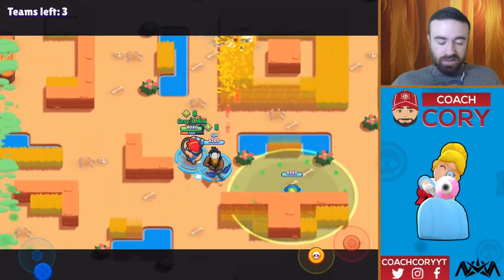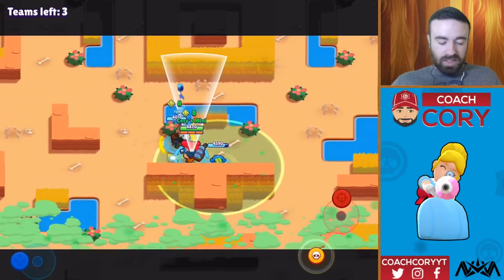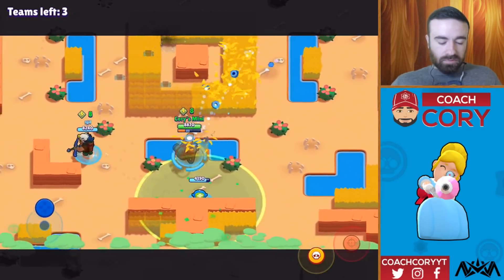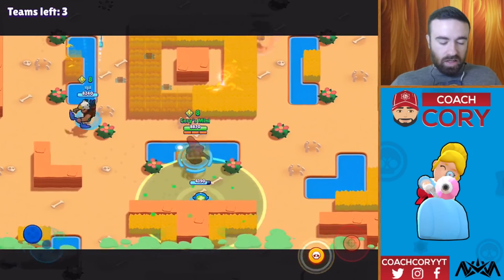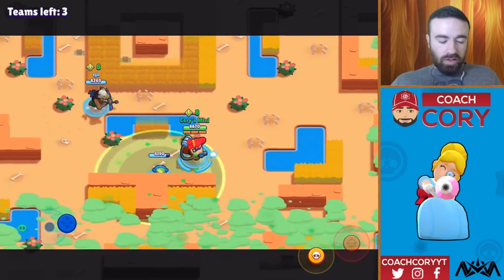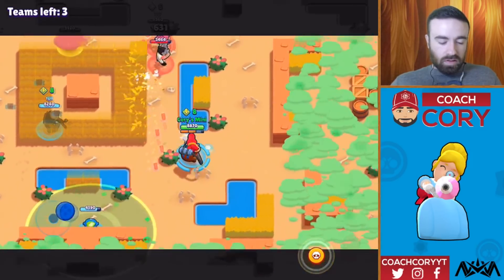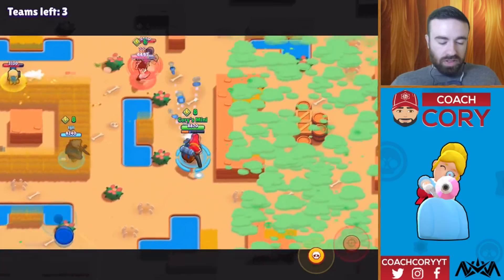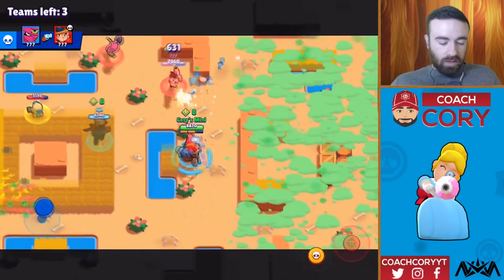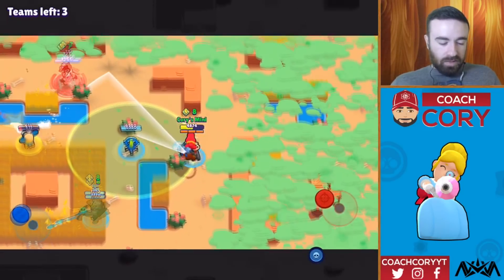It does have super, so we've got to be careful about staying in this Pam turret if they're going to super us. I'm not quite sure what this other team is. Oh no — we do have those mines there. I guess we can push this team a little bit. They didn't super us — they supered another team — so we've got to come in here and go for the kill. Let's go ahead and be aggressive. I put that turret down, but I'm not so sure about it. I don't want to let this Colt heal up if I can.